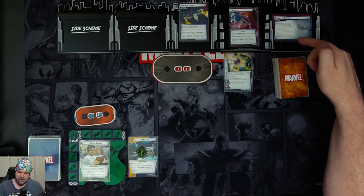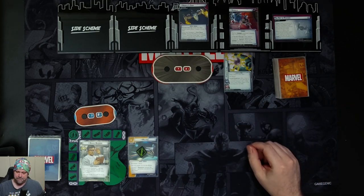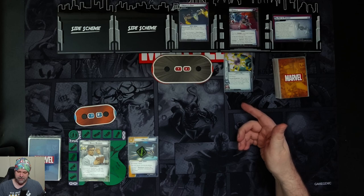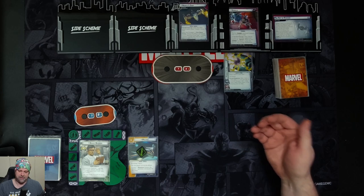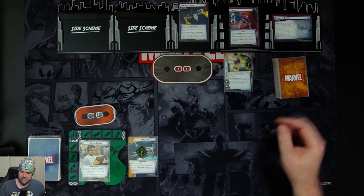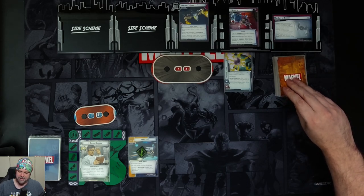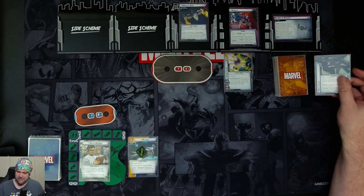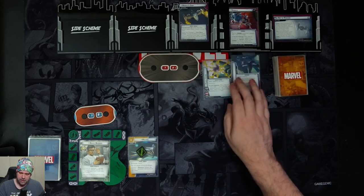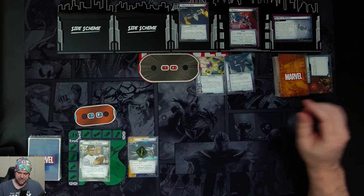We also need to attach the power stone to Nebula, giving her plus one scheme and plus one attack. There's a forced response: after a hero or villain deals three or more damage with a single attack, attach the power stone to that hero or villain. We discard the top two cards of the encounter deck, and for each technique attachment discarded this way, it will be attached to Nebula. There's one technique found.